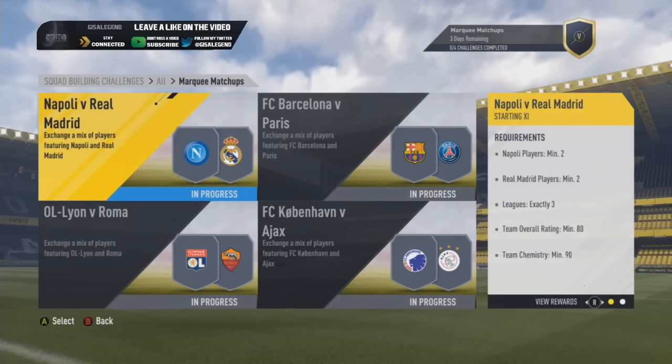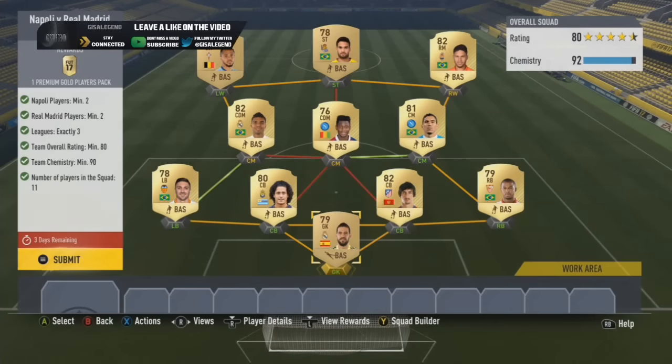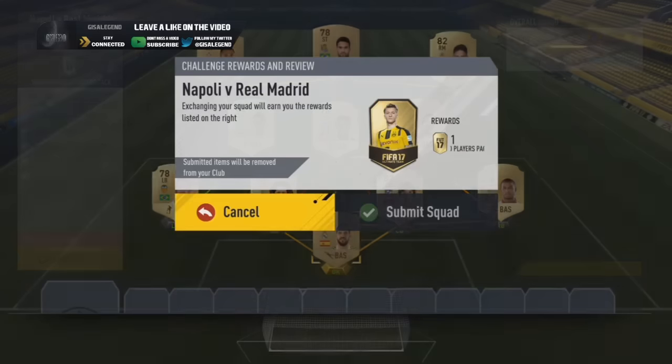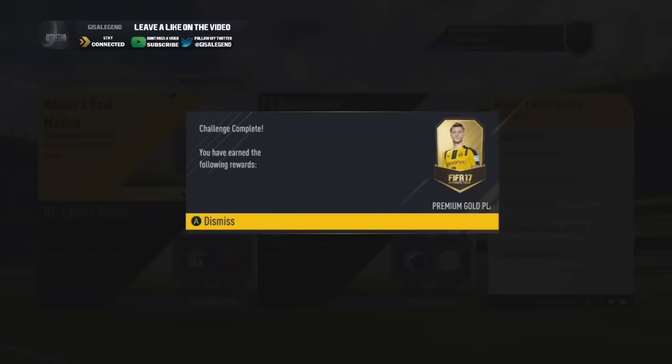Napoli vs Real Madrid is the first route — nice and easy. It's 2 players from both teams, so hopefully you've done the Checkaway SBC by this point. A lot of these players are packed, with a good mix that aren't, so it's easy to tweak. We've got 2 Napoli, 2 Real Madrid, 3 leagues exactly. I threw Marlos in because he's a Brazilian right mid which works perfectly and he's a good overall. That gets us 8T overall, 90K — smashed the fees — and we can't complain. I've got a lot of spare players so I can easily reuse them.